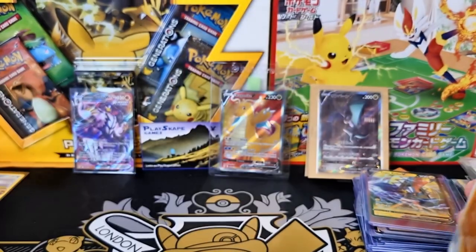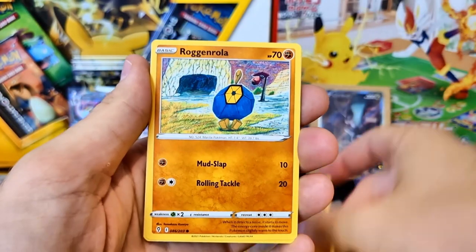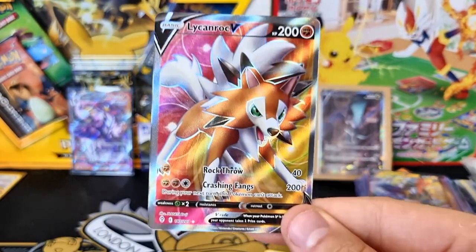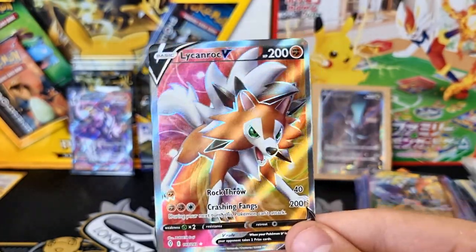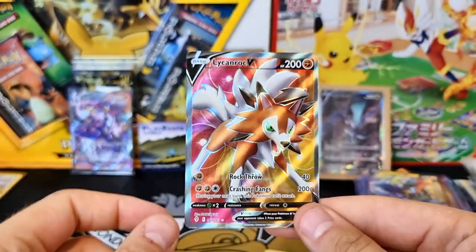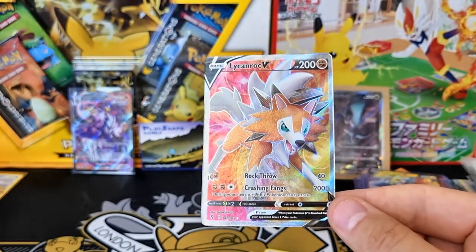Whatever I'm getting from this Evolving Skies pack will just be a nice little bonus. Please leave a comment below - how's your pack luck been recently? Have you had any epic pulls? Please also watch yesterday's tin opening video, click the link above. Wow! Do you know what? I've not pulled this one yet - this is the Lycanroc V Full Art! I don't think anyone's seen the Lycanroc V Full Art. What a way to finish - that's actually quite beautiful, I really like that. Shame about the centering - it's slightly thicker on the left side than the right side - but look at that, look at how the light catches it, like a ghost dog in a way. That is beautiful. Very happy with that final pull.